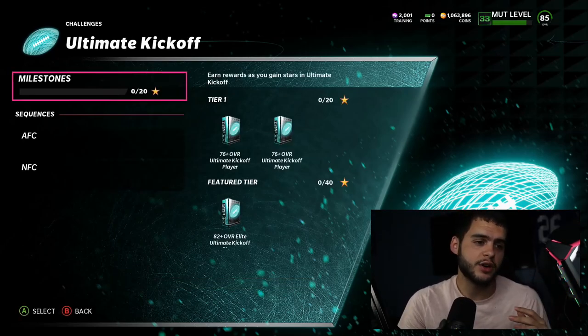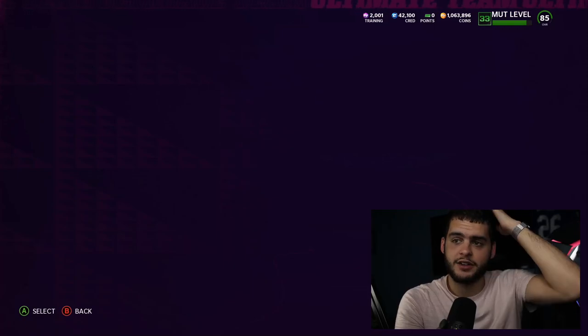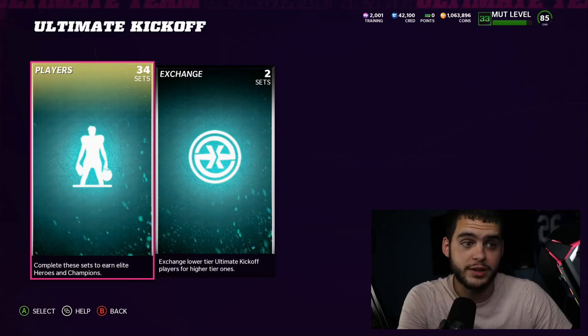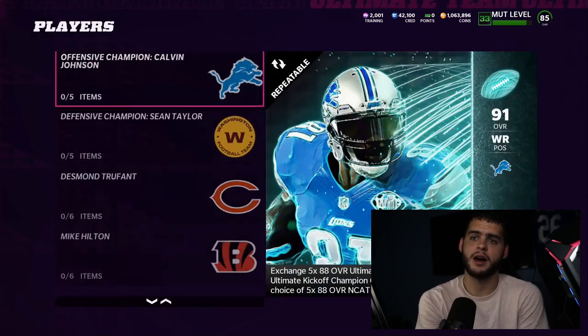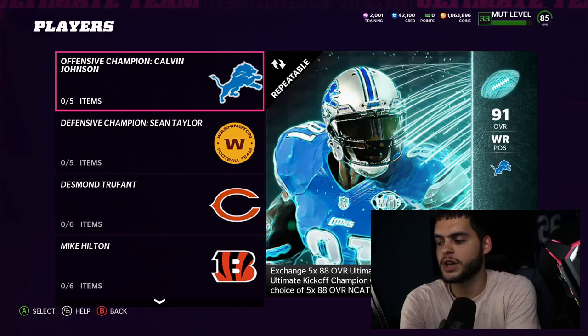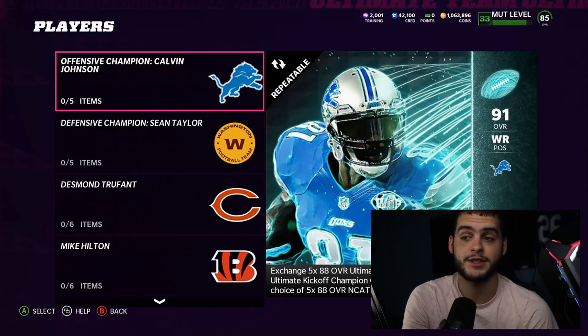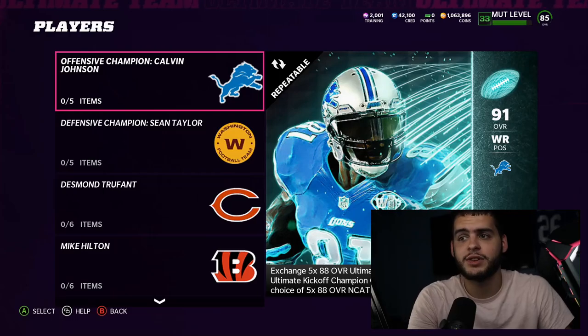Let's head over to the set. The Calvin Johnson set: exchange 5x 88 overall Ultimate Kickoff Heroes to earn a 91 overall Kickoff Calvin Johnson, his power-up, and your choice of 5x 88s back. So you can get like an entire offensive line, a fast corner, a good safety — whatever you want. Calvin Johnson is one of the best wide receivers in NFL history, probably one of the most physical and athletic ones.